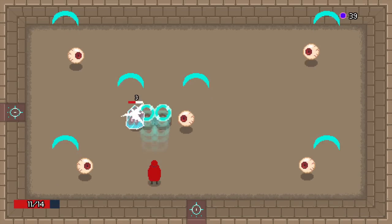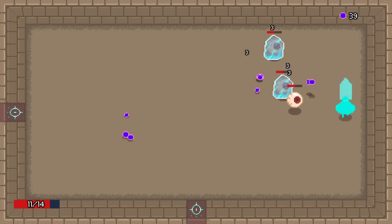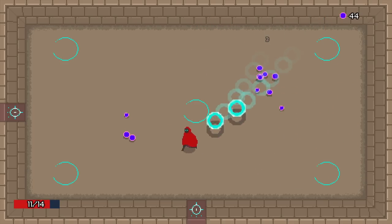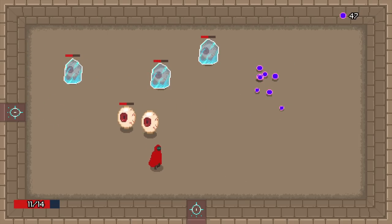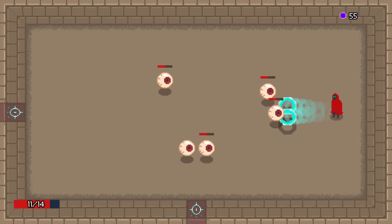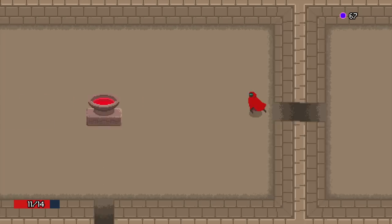Next level — oh boy, we've got a whole bunch of eyeballs. I will say I saw on the itch.io page that one of the things the developer wanted to add if they had time was more enemy variety, so we'll see what's up with that.